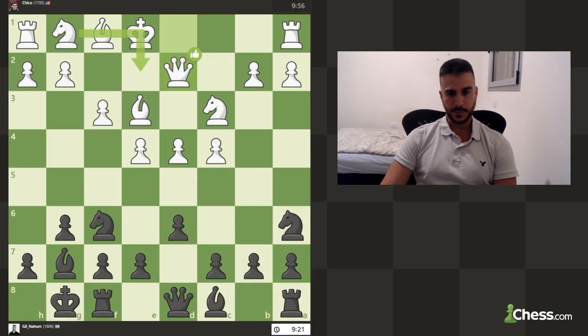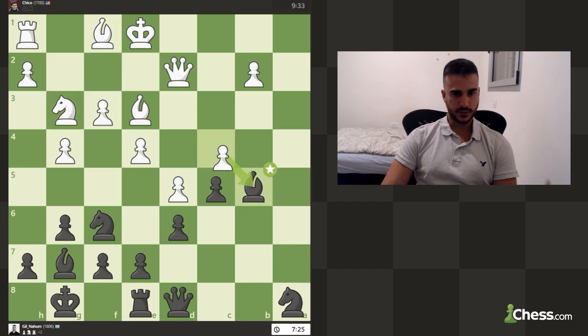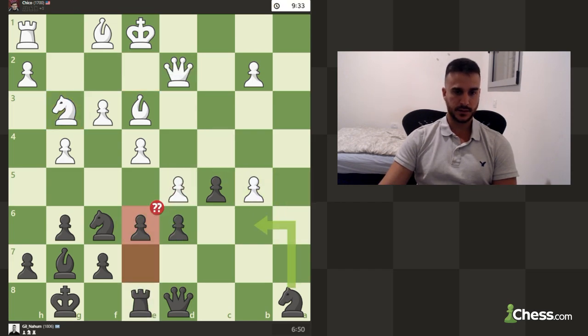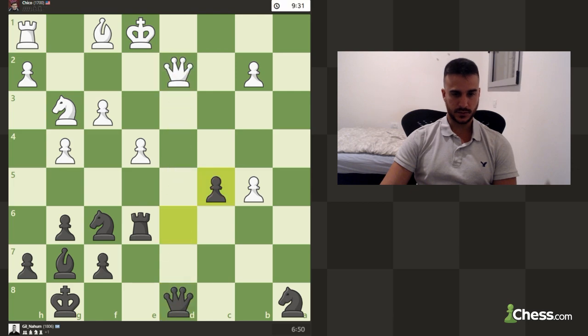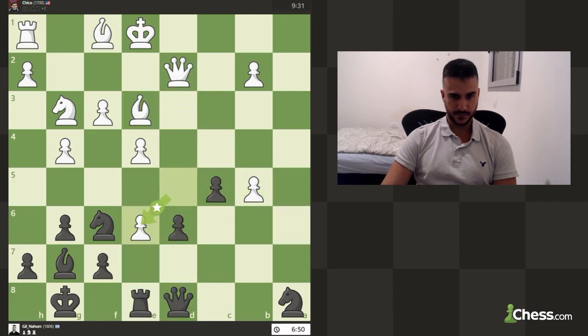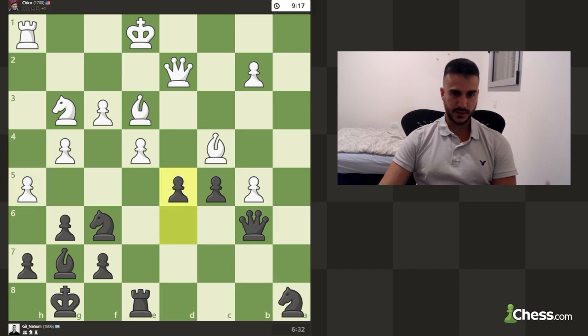I'm still studying and learning this line myself, so I learned a lot from this position. There was a blunder earlier because I take, it takes, and I cannot take back — I'm going to lose my queen, so that was really misplayed. Also in this position playing d5 to try to open some lines gives some counterplay. White is still slightly better, but at least you're trying to open the position and punish White for keeping the king in the center. Hope you enjoyed and I'll see you in the next video.